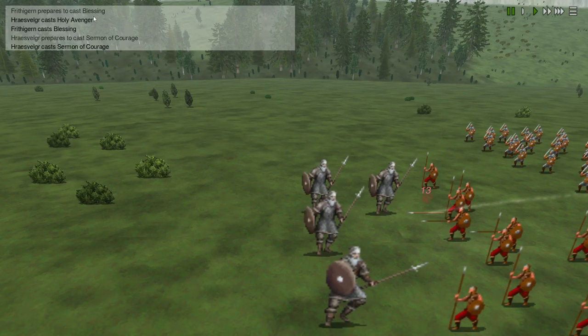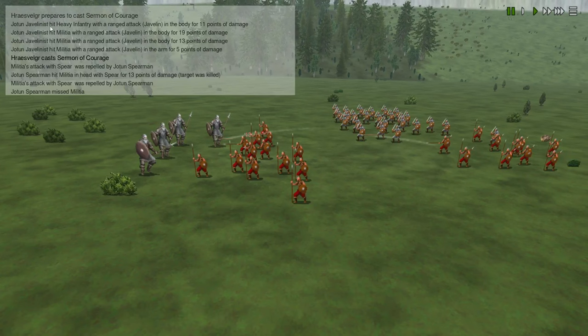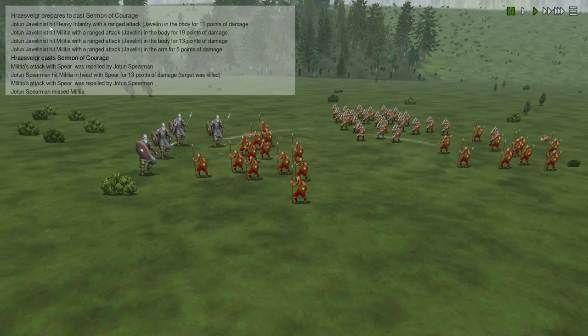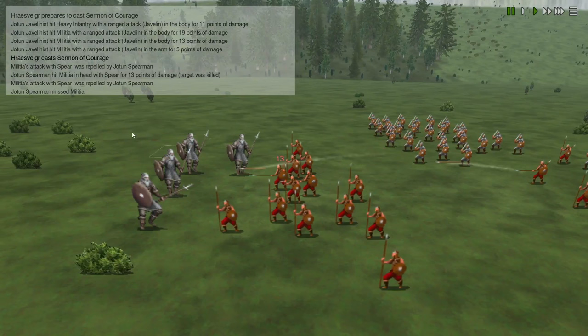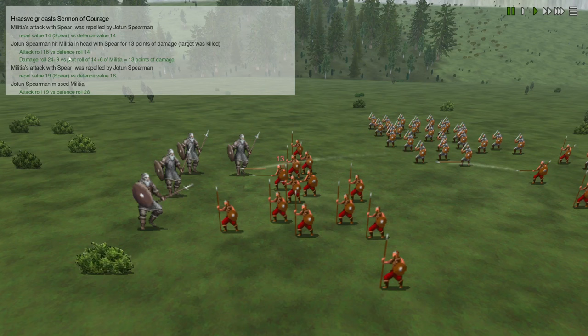The combat log shows the main things happening. We've got Sermon of Courage and Blessing. At level 3 we can start to see the Jotan Javelin hitting heavy infantry with a ranged attack - they've done some damage with the Militia and heavy infantry. We've got Militia's attack with Spear repelled by the Jotan Spearman, and the Jotan Spearman hit the Militia in the head with the Spear for 13 points of damage, killing one of the targets. At level 4, you can see exactly what was rolled.